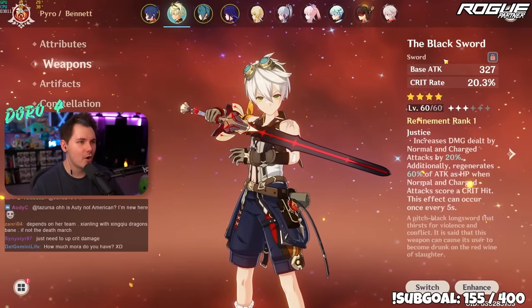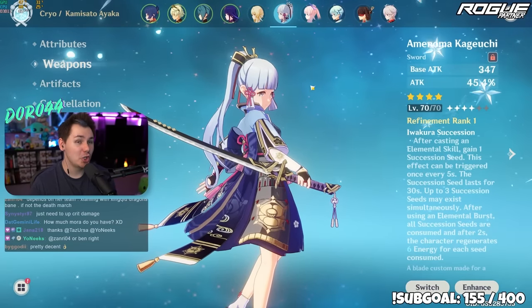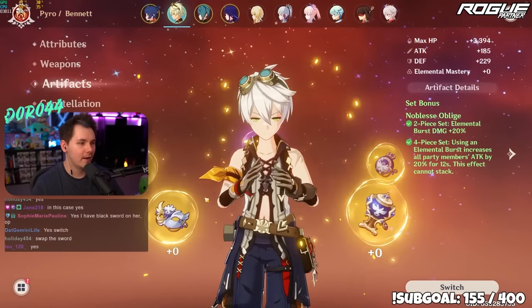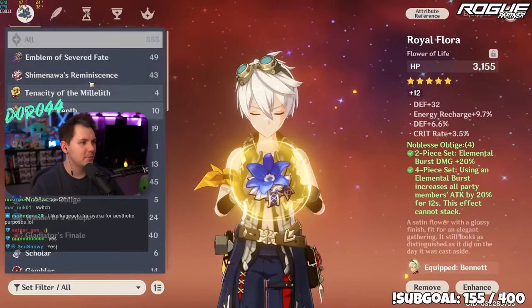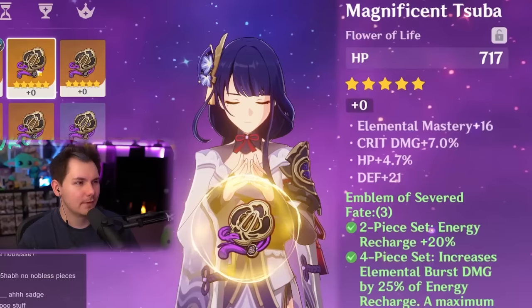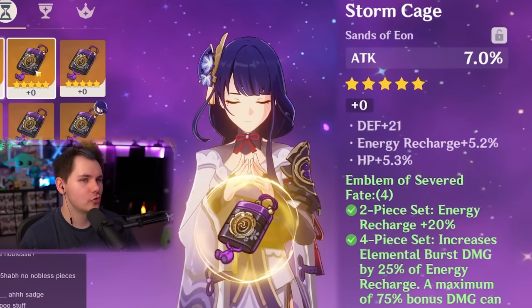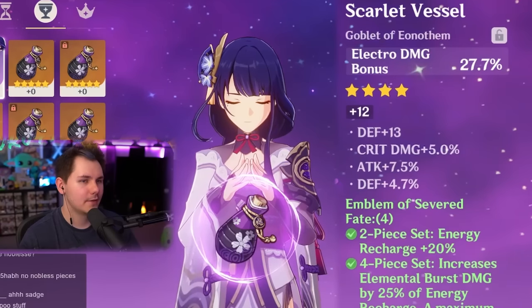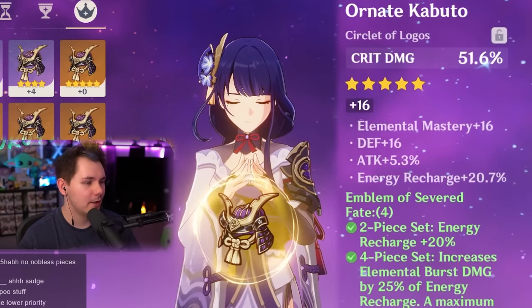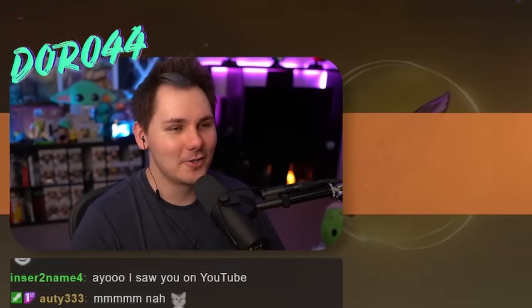Bennett — I've got Black Sword on him right now. But chat, do you think Black Sword on Ayaka would be better than Kagura's Verity, and then I could put Kagura's on Bennett? Switch them — so he's got the high base ATK, and then we need HP across the board for Raiden. We've got Engulfing Lightning — let me level this up. I can run this piece with ER. She's got Electro DMG Bonus here which is on-set, but we've got an even better one. Crit damage off-piece maybe, or crit rate with ER — I like that one. Let's level them up.